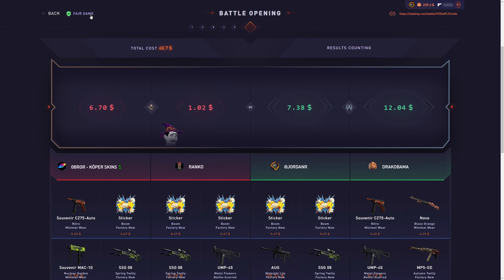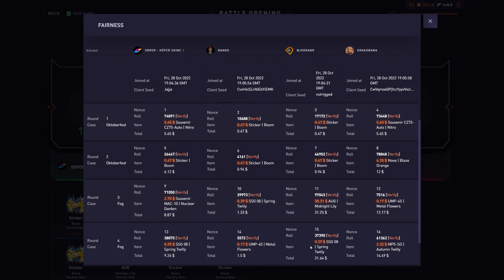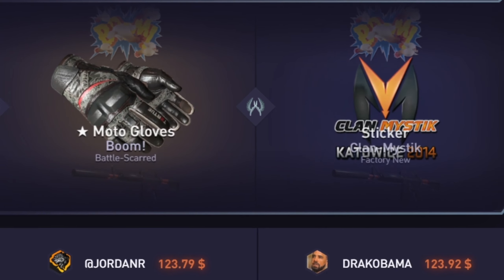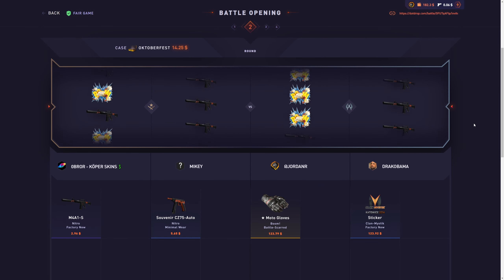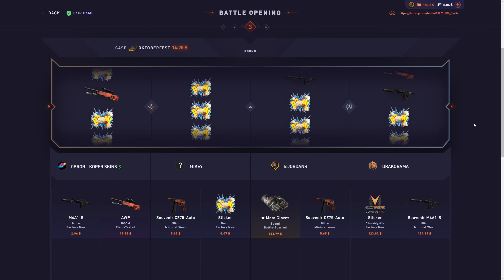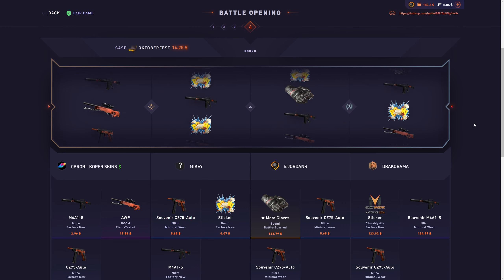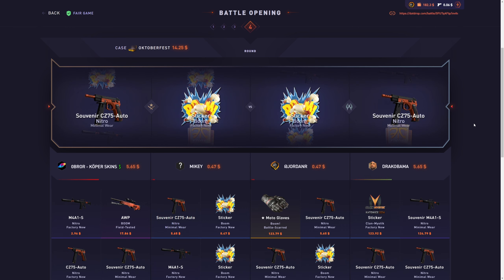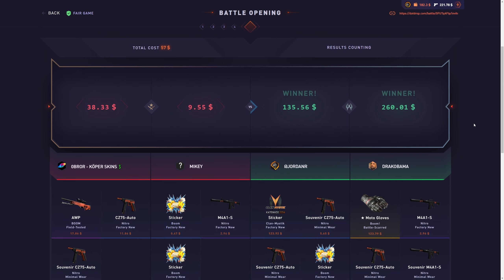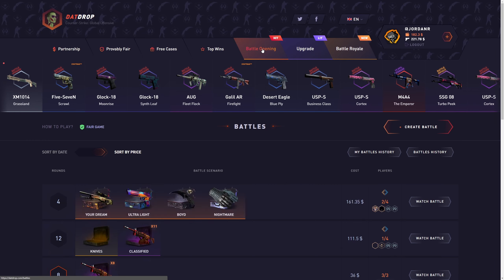I pulled a 97 ticket out of that fog case. Damn - if only I pulled that on that last case, it would have been insane. We need to go ahead and pull something insane. That is a really good start. We're off to an insane start - they pull 124 after that as well. My teammate is absolutely popping off. If the enemies can pull something decent but not insane, that would be nice. That's almost 200 - yeah, 221. Let's go! I'll take that. That absolutely makes up for that last battle.